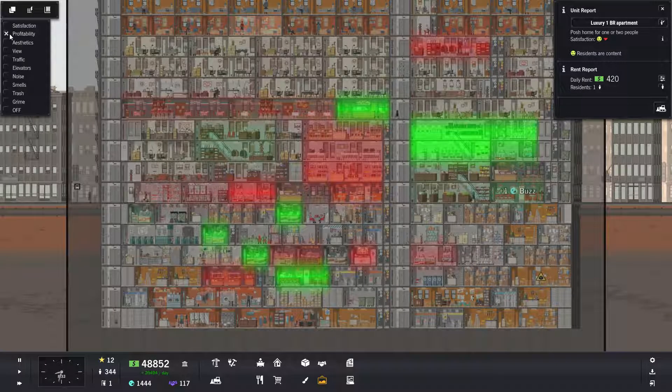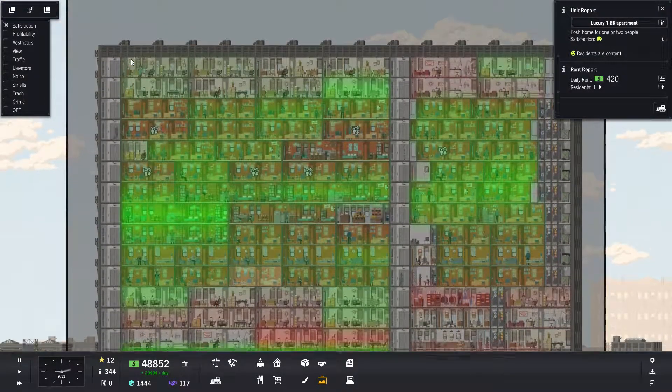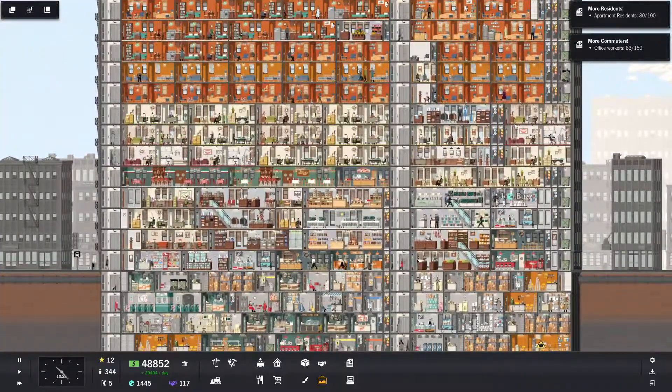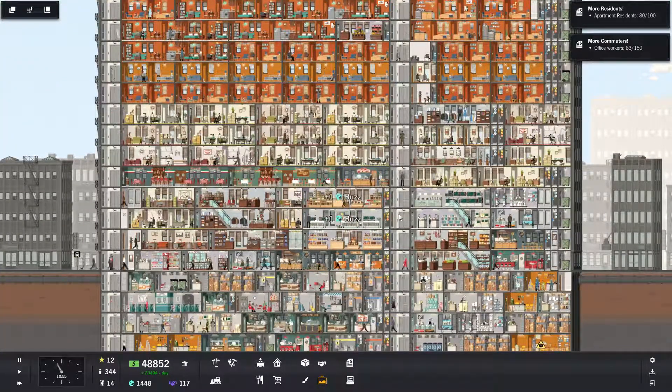One thing I'm really frustrated with, and I don't even know how to fix it, is these random singleton spaces that are popping up. I don't think there's a good way to fix it, but obviously I don't know everything about this game yet and we're really just testing and trying things.